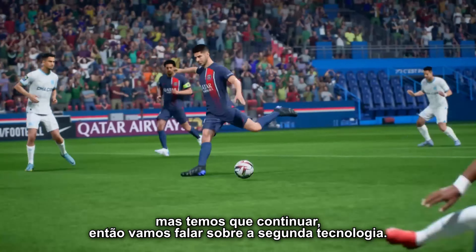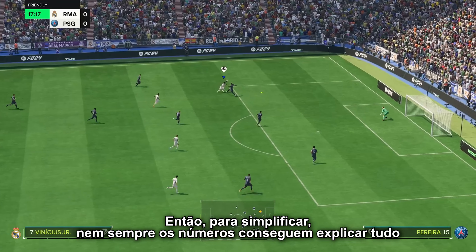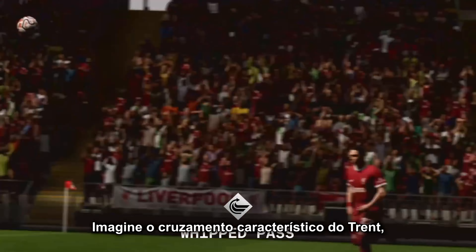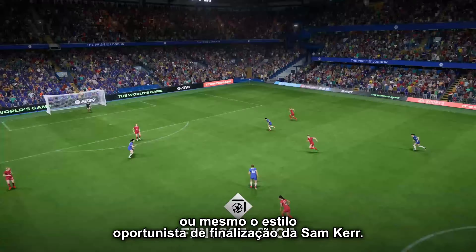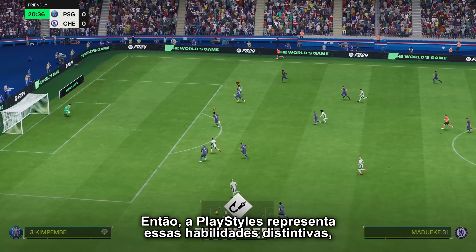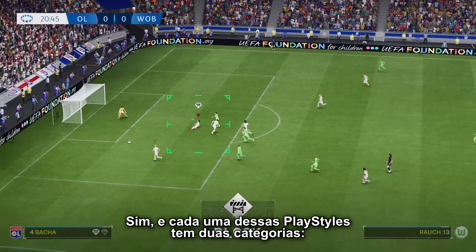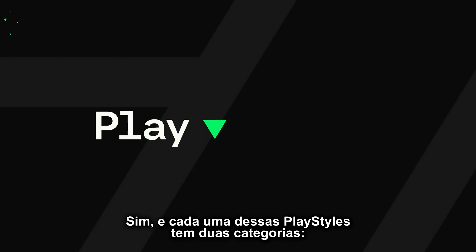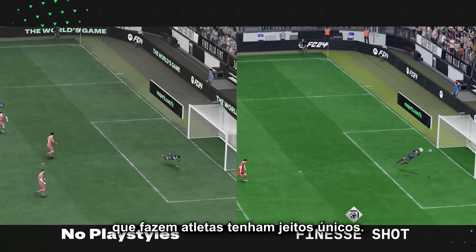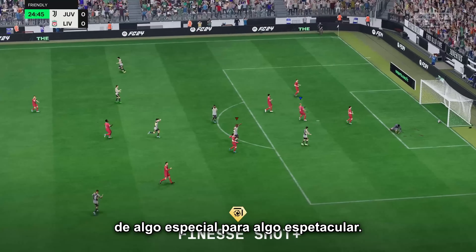So let's talk about tech number two — tell me about these play styles. To put it simply, numbers can't always explain the things that great players are able to do on the pitch. Imagine Trent's signature whip-cross, or the way Vinicius takes on defenders with his dribbling, or even Sam Kerr's instinctive style of finishing. Play styles represent those signature abilities, adding a new dimension that goes beyond just the ratings. Each play style will have two tiers: play styles and play style plus.